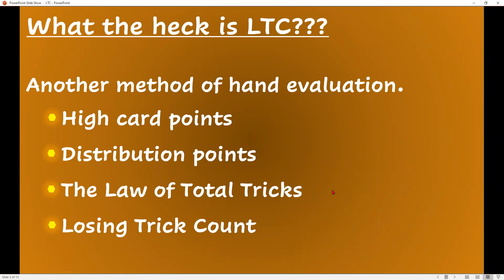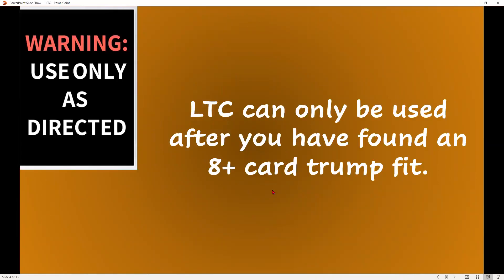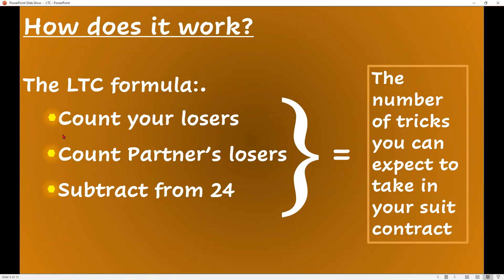There's also the law of total tricks, another hand evaluation method, along with losing trick count. The important thing to know is you can only use the losing trick count when you have found a fit with partner. Partner should have at least three cards in the suit to consider it a trump fit. You count the losers in your hand, estimate partner's losers, subtract that from 24, and that tells you how many tricks you can expect to take. So if you have seven losers and partner has seven losers, that's 14 — subtract from 24, and your expected tricks is 10.